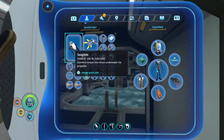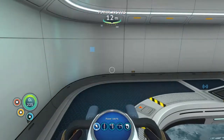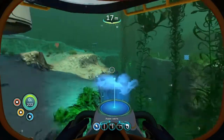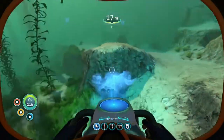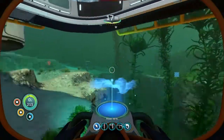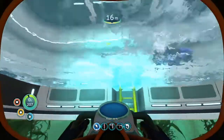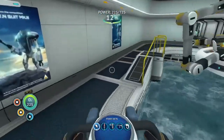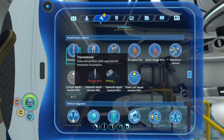Doesn't the Seamoth already have this? Wait, am I thinking of the Sea Glide? The Sea Glide does this and it's kind of useless. It's very rare that I personally can read good information from that topographical data. So that's probably not going to be a high priority. I'm going to try all of these, but my guess is it's probably not going to be that useful for me.